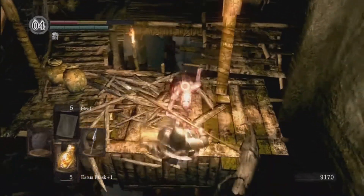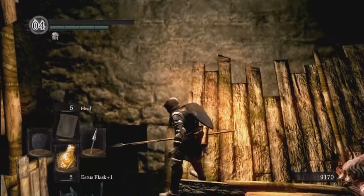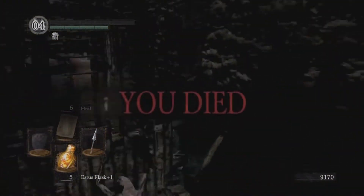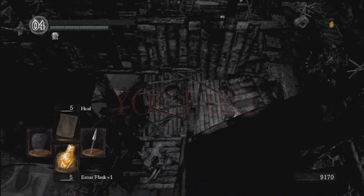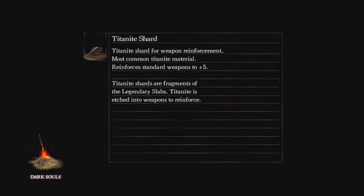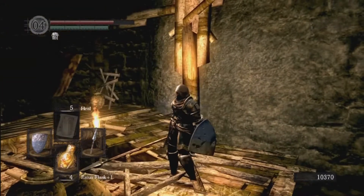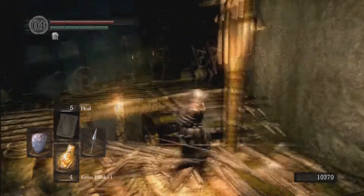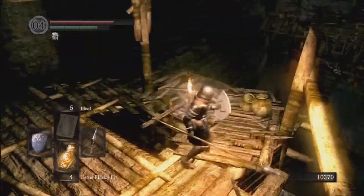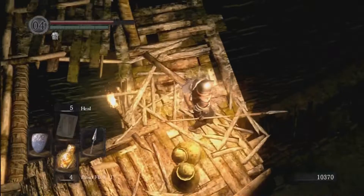Another one of these guys up here — I got knocked off, and that's death. Pretty dangerous area, enemies everywhere. That was the first PvE death of the playthrough — the other death was by a player. Kinda sad, I was hoping not to die there, and it was by gravity too. Gravity — the biggest killer in this game.